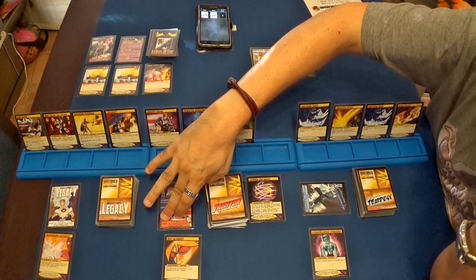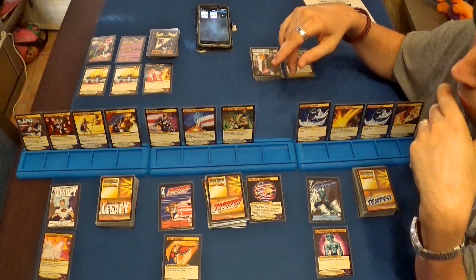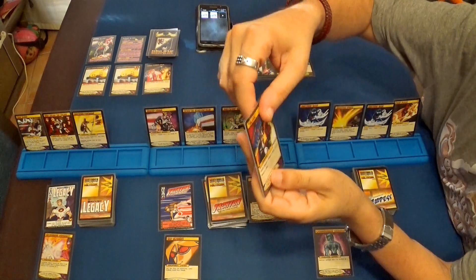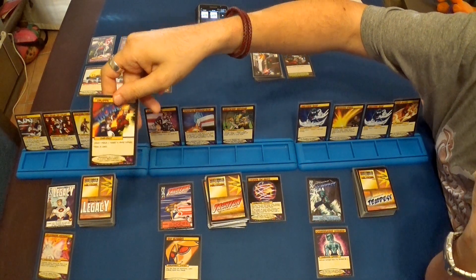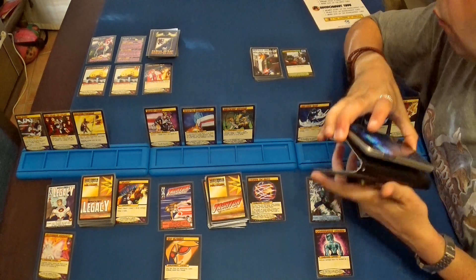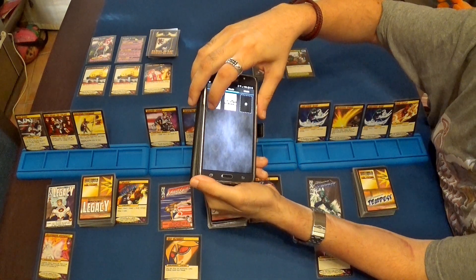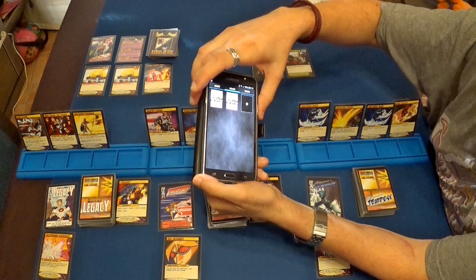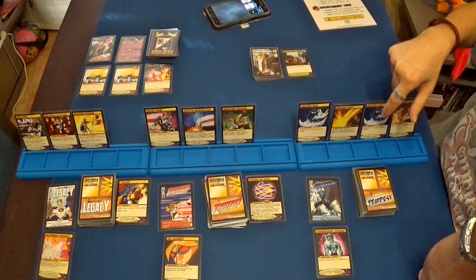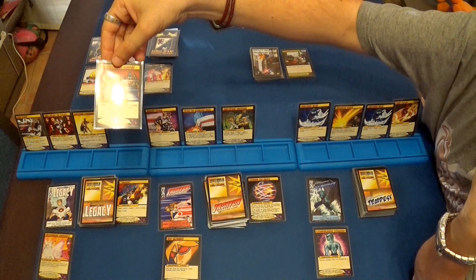Reiniciamos los poderes en posición vertical. Turno de Legacy: primero juega la carta del puñetazo, que hace tres puntos de daño a un objetivo y roba una carta. Hacemos tres puntos de daño a una de las plataformas móviles. Recordemos que el campo de fuerza solo protege a Baron Blade, no a las plataformas. Las dejamos en tres puntos de vida. Robamos una carta: carga motivadora, un poder que haría dos puntos de daño a un enemigo y todos los héroes recuperan un punto de vida.